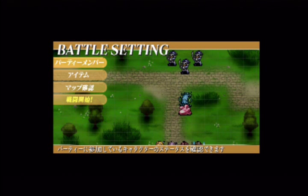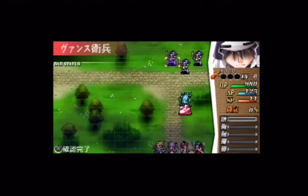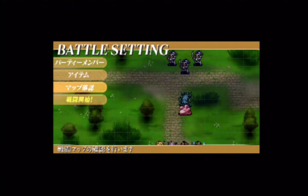This other menu is the map view. You can move around the map, or if you select a character you can check out enemy characters as well. That's pretty much it for the map view.